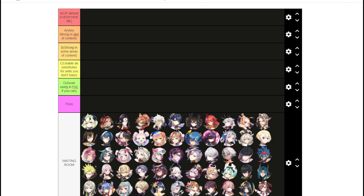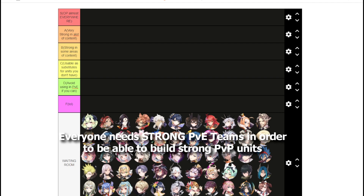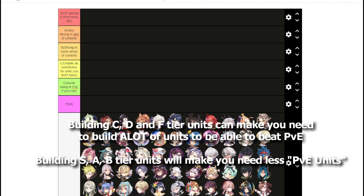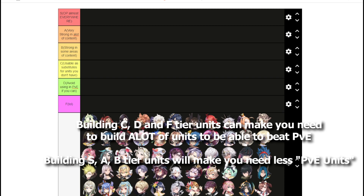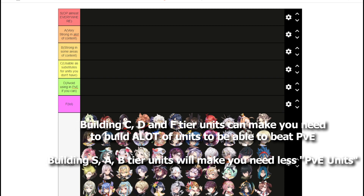It is extremely important to have decent PvE teams for hunts, raid, expedition, and other content. If you don't choose the right units to build early game, it's fine — you can still progress. It may just take you longer, and you may have to build around 20 units to clear pretty much all PvE content, while others may only need 10 to 12 units if they focus on S, A, and B tier units.